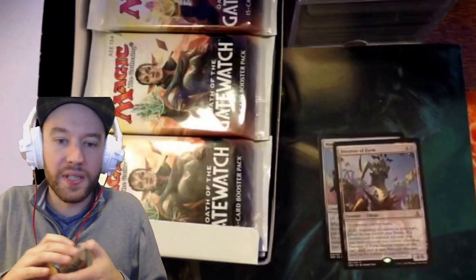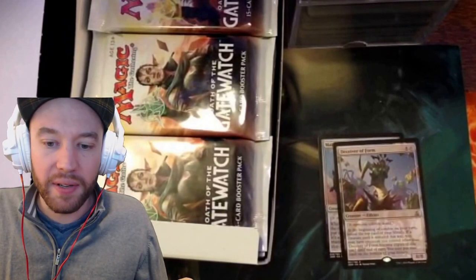Deceiver of Form. Deceiver of Form says: at the beginning of combat on your turn, reveal the top card of your library. If it's a creature card, you may have creatures you control other than Deceiver of Form become copies of that card until end of turn. You may put that card on the bottom of your library. That is one waste, six colorless, Eldrazi 8/8. That's pretty weird.